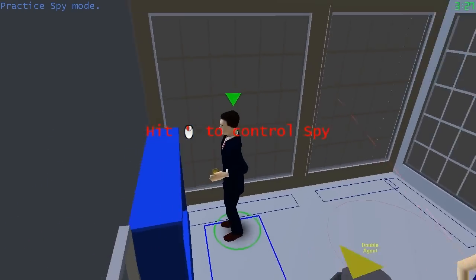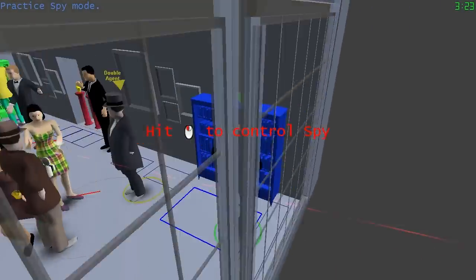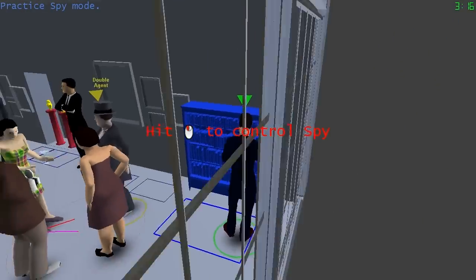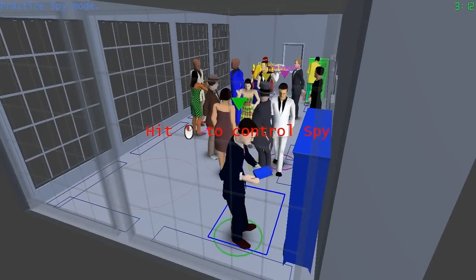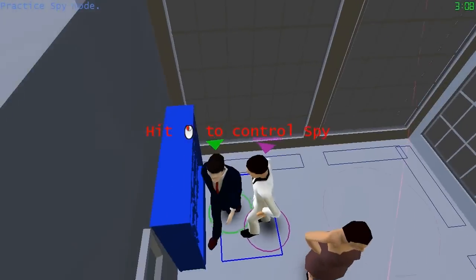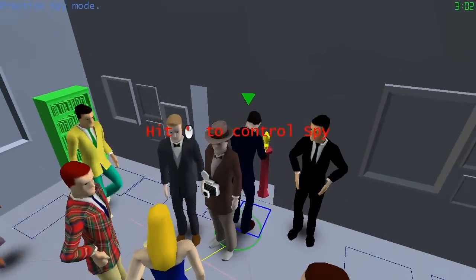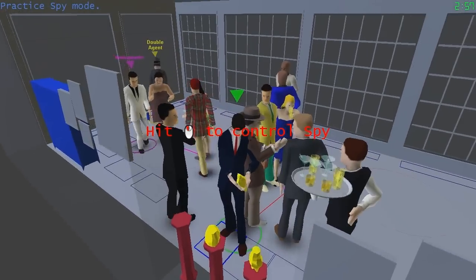I'm going to assume you understand the basics of the game. When you first start out, you're under AI control — that's why it says hit the mouse button to control the spy. You can see I'm the guy with the green triangle over his head. The most important thing for new spies to understand is that camera control is the key aspect of being an effective spy. You don't want to play like a normal third-person video game looking at yourself — you want to look out into the world.